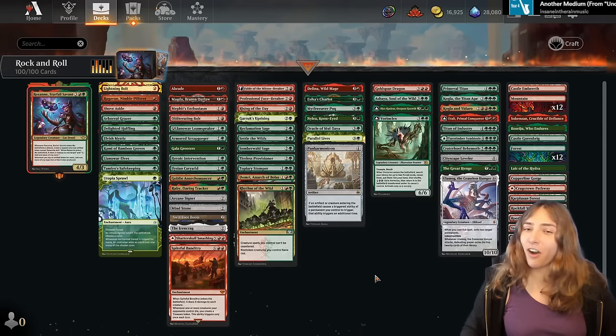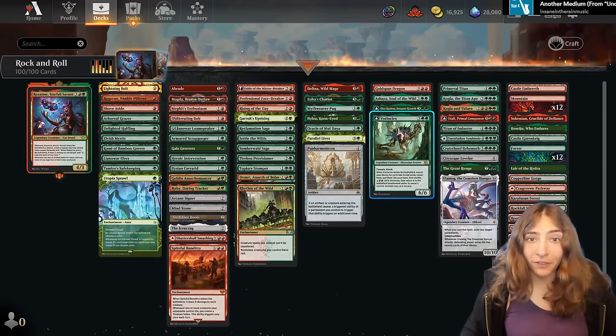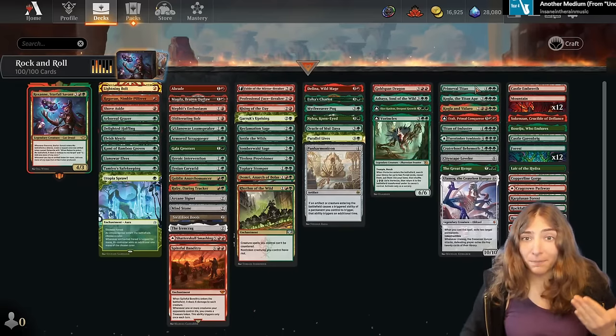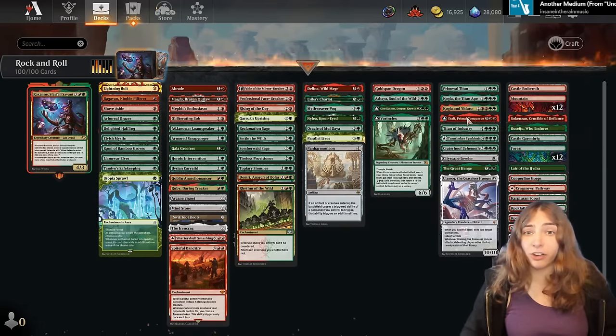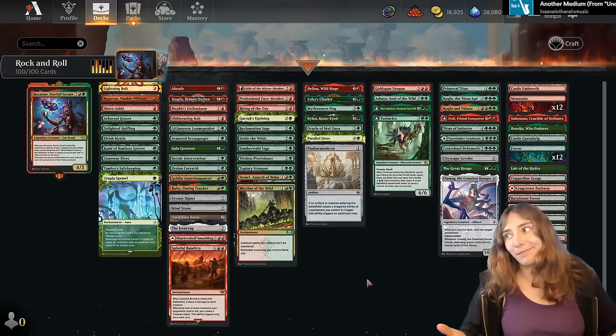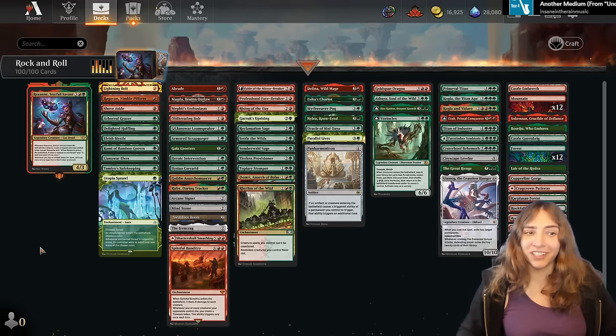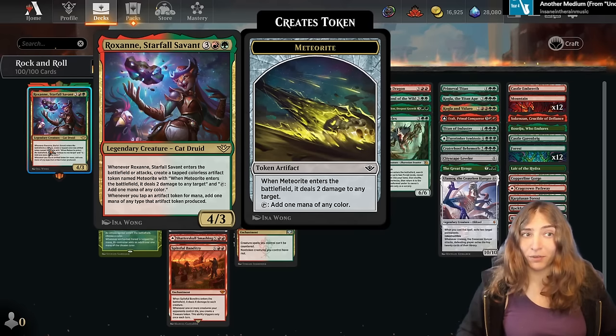Panharmonicon is still a great card when it comes to Craterhoof Behemoth, Svorenklex, Primeval Titan, Kogla, Kogla and Yidaro, Atali — there are so many cards that get even better when you start doubling up their enter-the-battlefield abilities. And of course, Roxanne's one of them too.